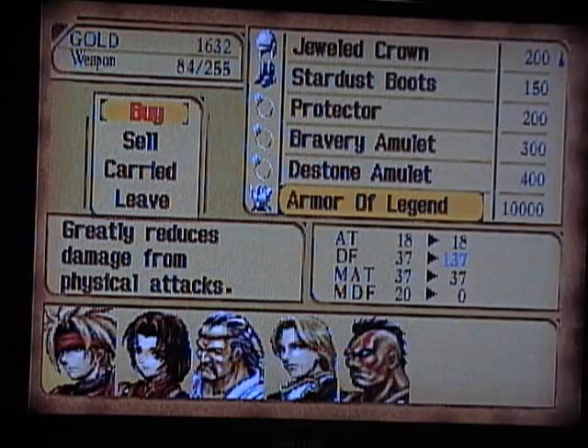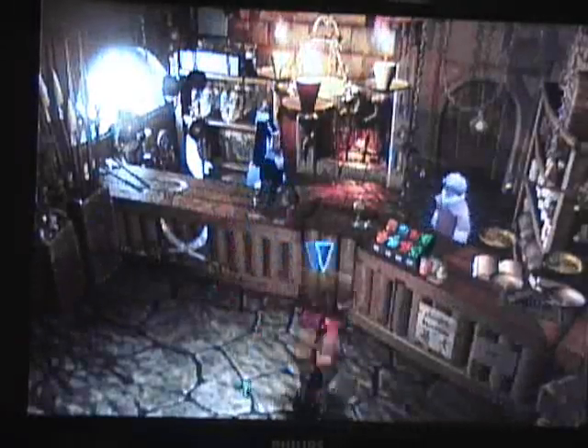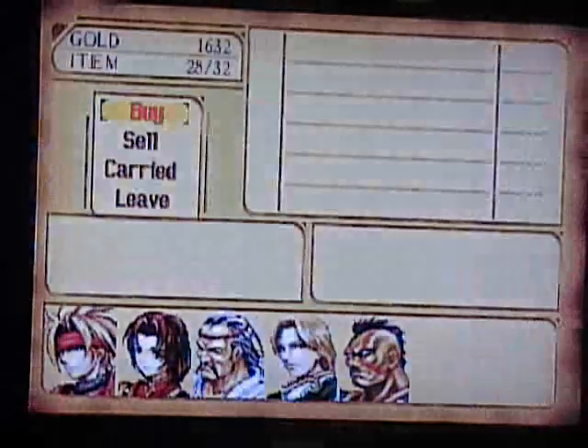There are red birds you can run into that give, I believe, a thousand gold. If you can kill those guys in time, it's actually feasible to have 10,000 gold so you can get an Armor of Legend for somebody. But I just don't think it makes the game very fun having one of your characters be virtually invincible to physical attacks.